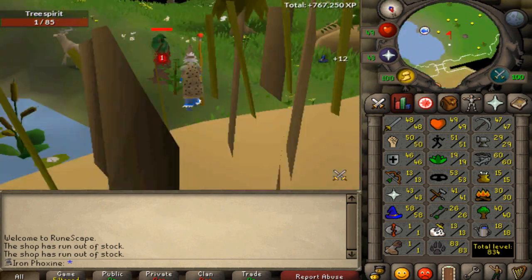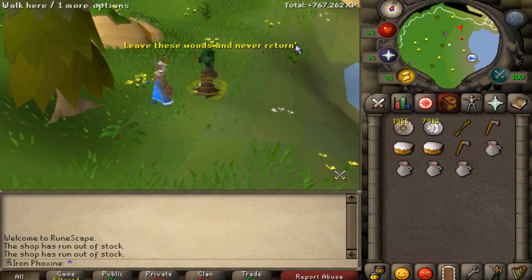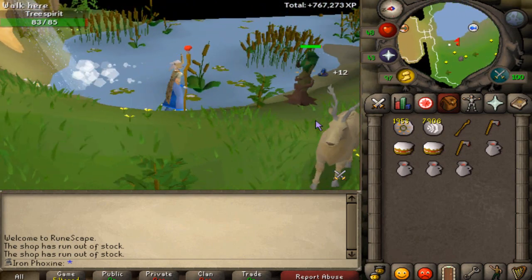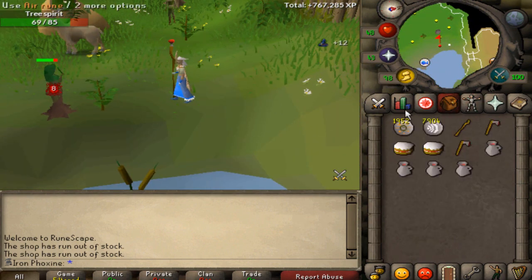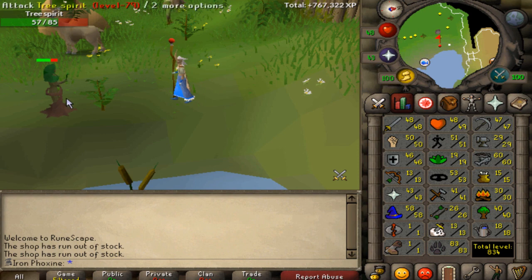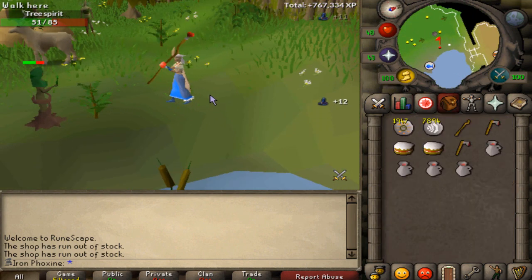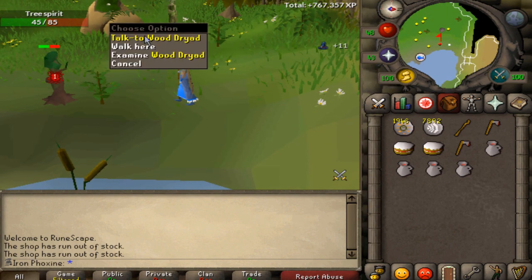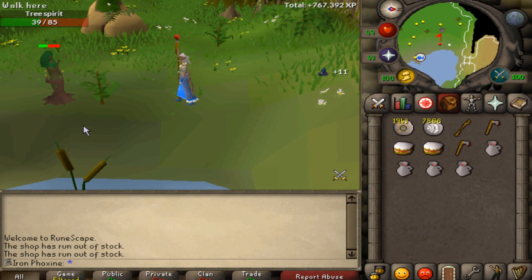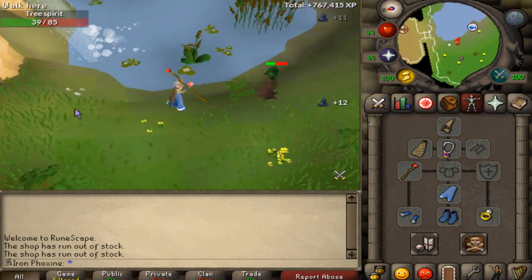This place is absolutely gorgeous to train at — even with this game's graphics, the little landscape area looks pretty sick and it's quite peaceful. What I'm doing right now is grabbing a rune axe. I've trained up to 40 woodcutting with a steel axe, but I need 41 for the rune axe, which is really sad. I also need a mithril axe for Animal Magnetism, so I'm killing a few birds with one stone.